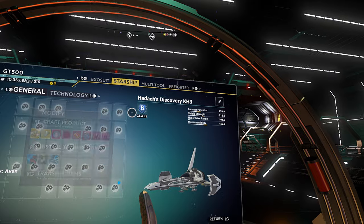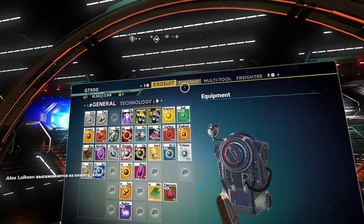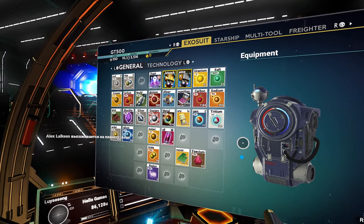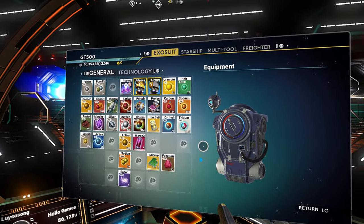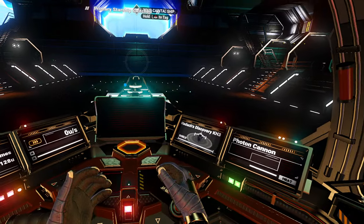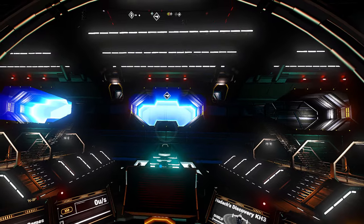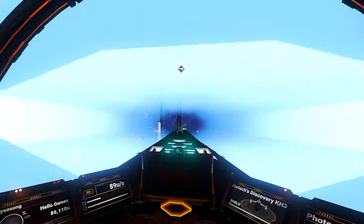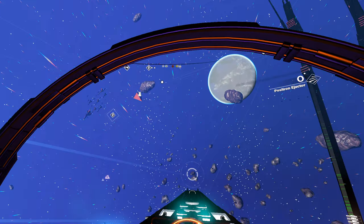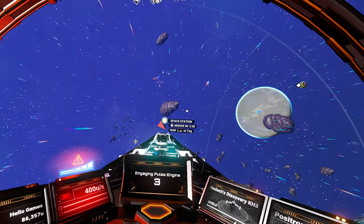Okay, that gets all of the inventory slots opened up. I'm still disappointed that I seem to have lost my upgrades for my ships. How did that happen? Well, let's go hit the space station and see if we can upgrade this. Oh boy, that nose is going to be a problem - I can tell already.